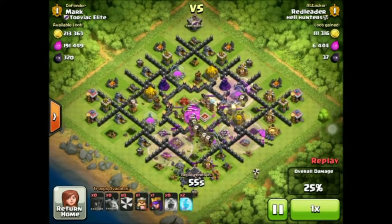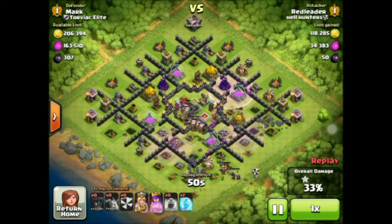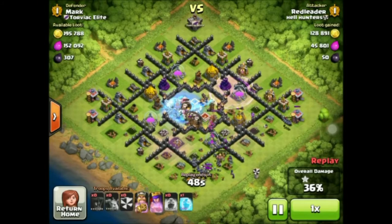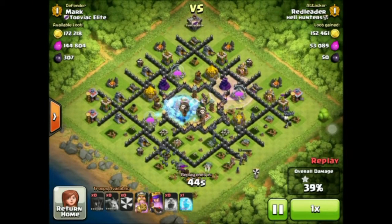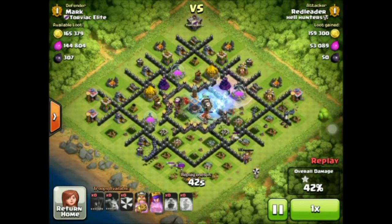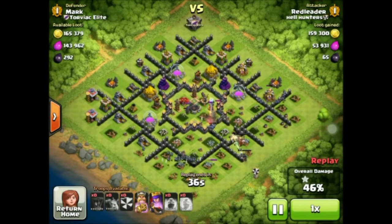One of these attacks comes from the Silver Leagues and the other two from Red Leader, who's currently up in Gold 1. The biggest thing with the Balloonian strategy has to be the placement of Rage Spells — you want to place them in front of air defenses and splash damage that are going to take out your balloons.